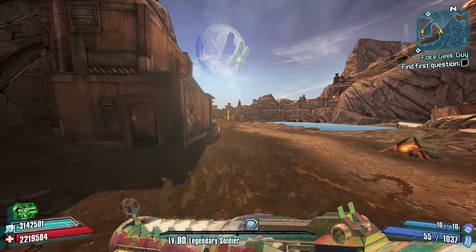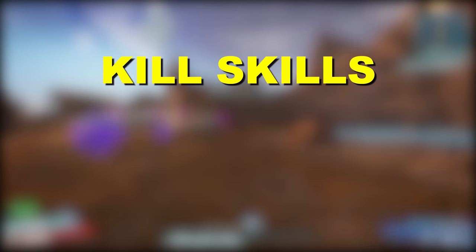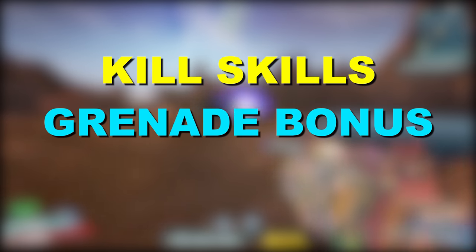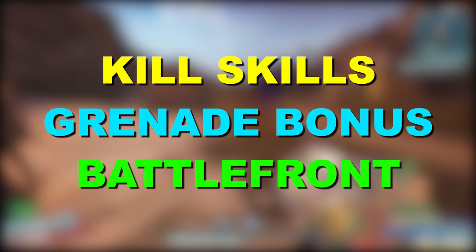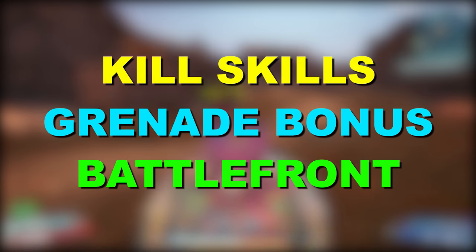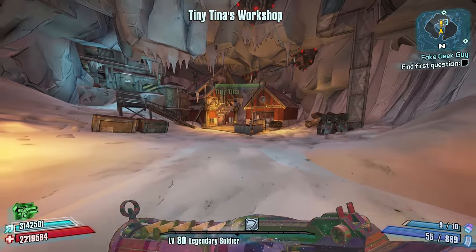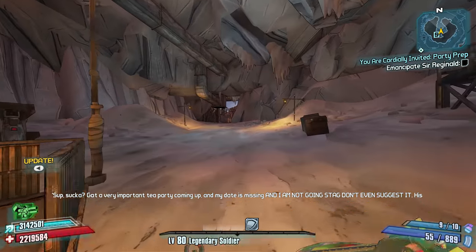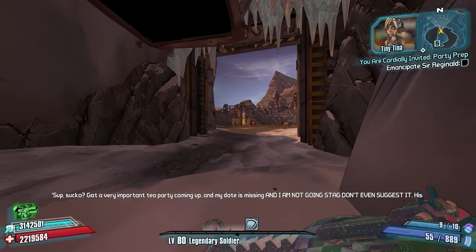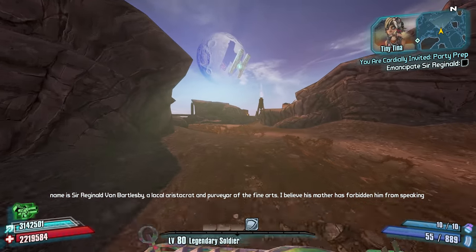To keep things simple, Axton has three major ways to improve the damage of whatever weapon he uses. The first is through kill skills like Onslaught and Metal Storm, which when combined together can provide both a damage and fire rate boost that will improve your DPS. The second is through grenade damage bonuses, which can be increased through both skills and class mods to improve your damage with compatible weapons. And finally, you have the Battlefront skill, which allows Axton to achieve a flat damage boost along with some additional grenade damage bonus by simply having the turret be out and active.